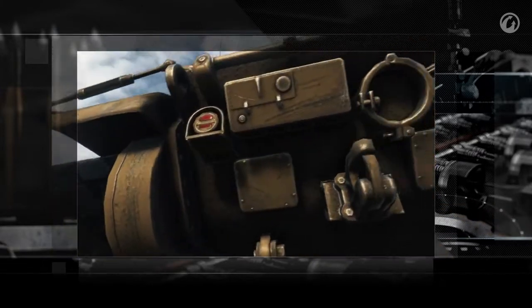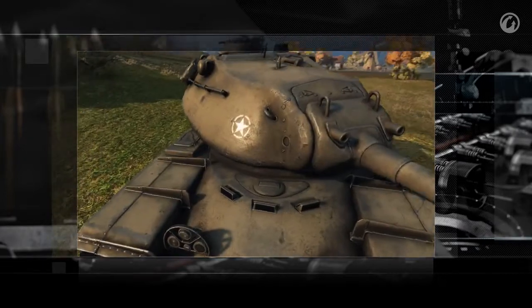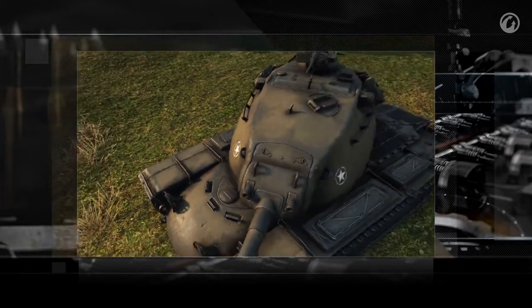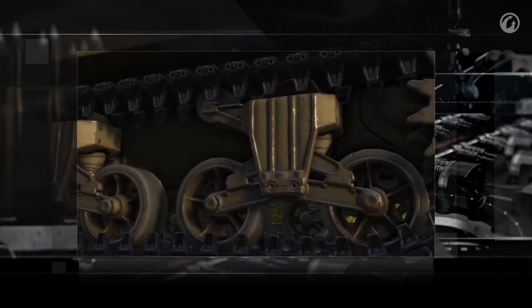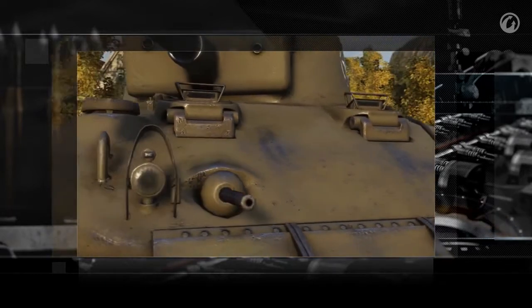Objects will be more realistic not only due to an increased number of polygons — an advanced texture mapping system will be introduced as well. The underlying goal of the new material model is to let players understand the size and weight of the vehicles, to give you that feeling that your tank is a massive chunk of metal. Just by looking at them, everyone should feel the weight of these monsters.